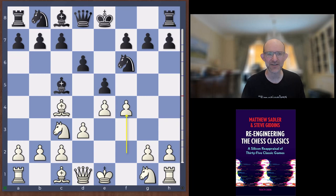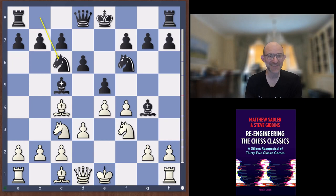I mentioned in a previous video that the black players of that era had a bit of a mania for bringing the light-squared bishop out early, and that's what Leonhardt does. It's not the very best move but it's not a bad move either. So knight f3 and now knight c6, and here Janowski played a move that surprised me but is actually the engine's top choice.